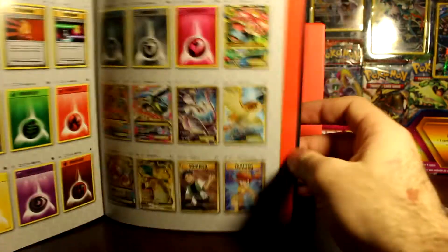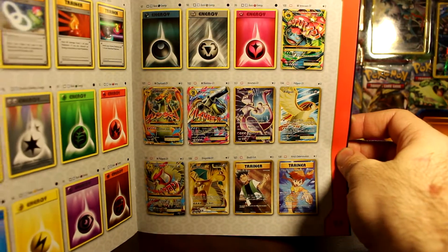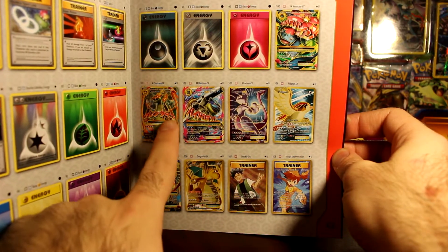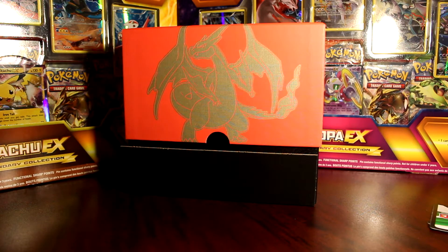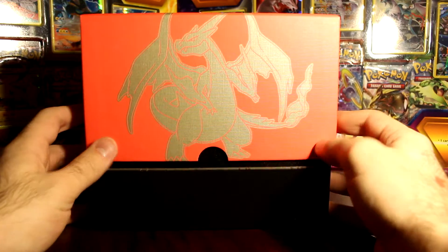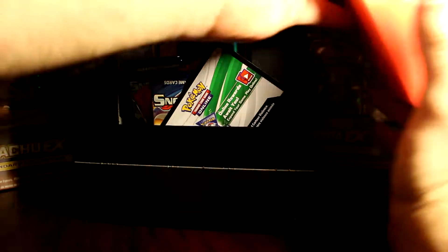It shows the same cards. I'll show you the full art page — whoa! There's the full arts. I won't spoil the pulls from the last episode, but I'd still like to pull a lot of these cards. Specifically this one, but I mean everyone wants to pull that one. These two I really want to pull. As you can see — you can't really because of the lighting — this is a Mega Charizard Y.